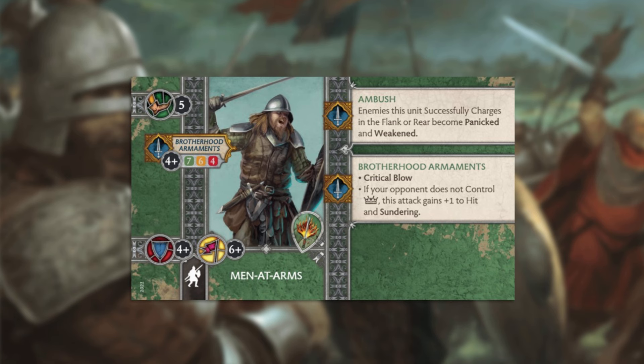First, they have Ambush, a familiar ability to most players. It gives your target a panicked and weakened token when you charge them in the flank or rear. Ambush can be a really solid ability when you believe you can reliably charge something in the flank. On paper, this unit doesn't really have anything going for it in terms of movement shenanigans to support the Ambush ability. I believe there's a lot we're not seeing here, especially in terms of the faction's base tactics deck and attachments. Lead developer Felipe Galeno said in his interview with the Under the Hedge Gaming channel that the Brotherhood Without Banners faction would be a high mobility faction. Since we haven't seen a lot of that mobility yet on the unit cards themselves, it's fair to assume that the tactics deck and/or attachments will be strong in terms of movement tricks.